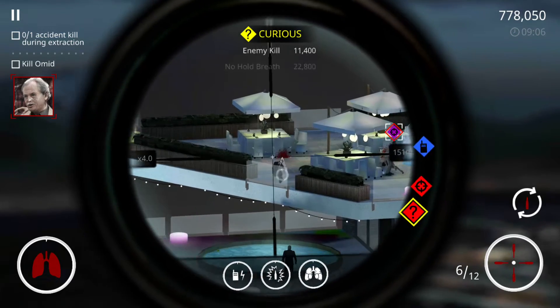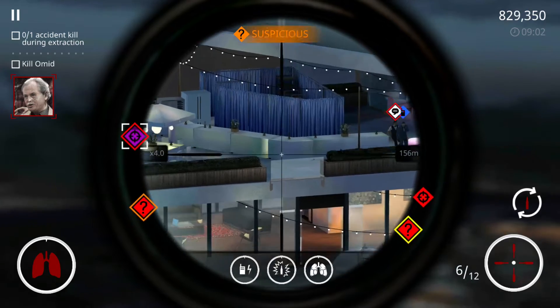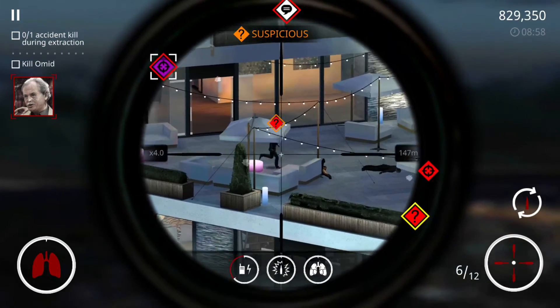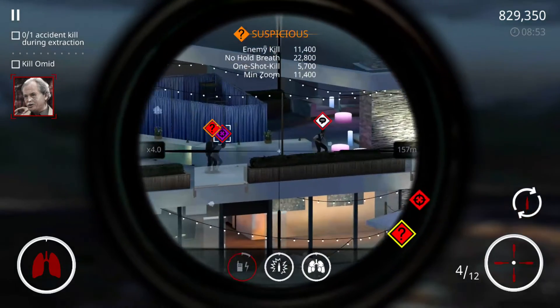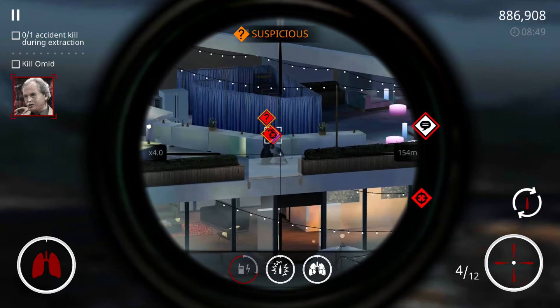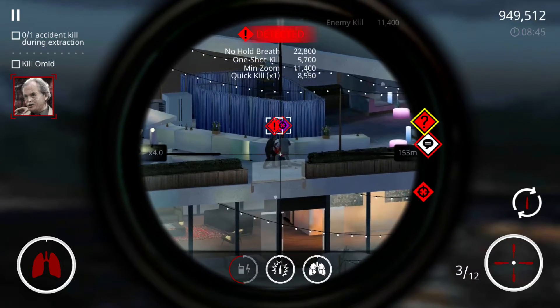Forty-seven, other civilians — you are not cleared for collateral damage. Keep it clean. Forty-seven, if your approach is too aggressive you risk triggering a high alert. At this point the mark is likely to flee — execute before they reach an exit.